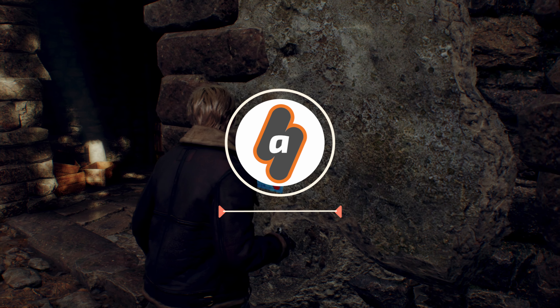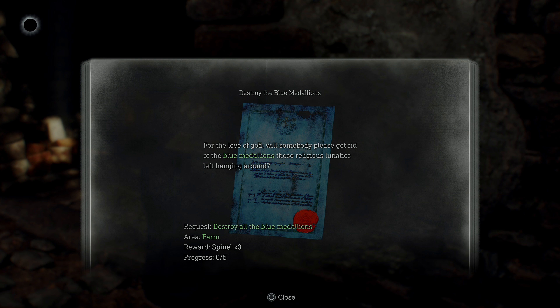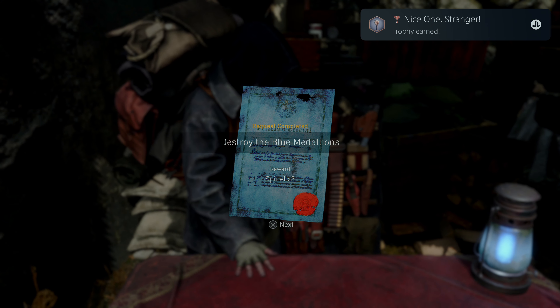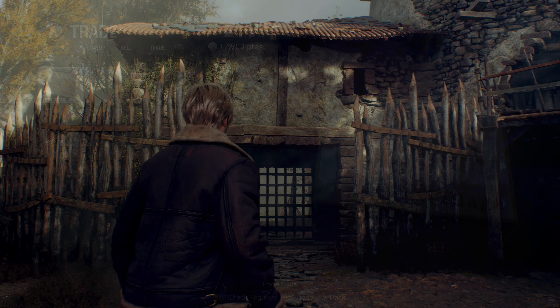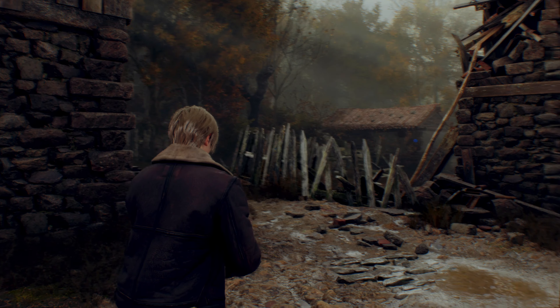Hey everyone, this is AngelFravixGaming with a brand new video for Resident Evil 4 Remake. In this video I am going to show you the locations of the 5 hidden blue medallions in the farm area during Chapter 1. After completing this blue request note, you can get your rewards with the merchant at the beginning of Chapter 2 and trade them for some cool rewards. There are timestamps in the description of the video and YouTube chapters as well, in case you are looking for any one of these blue medallions in particular.